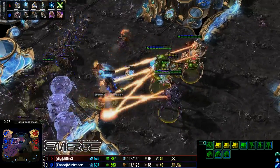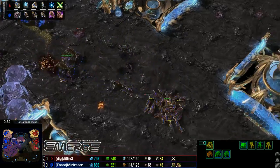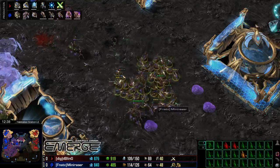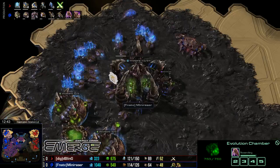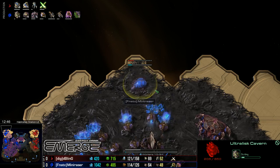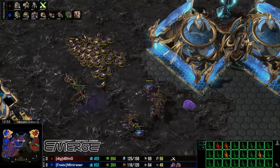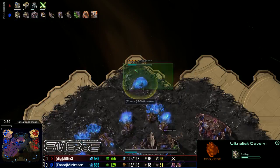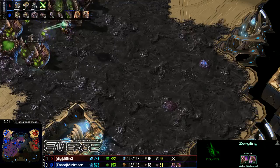We have a bit of an engagement here — a couple of Infestors actually getting caught. The Colossi will be forced to recall out. One or two Sentries did go down before the recall registered. These Lings getting in on the action straight away. Three Colossi are out so far, but the problem is the Ultralisks Cavern is on the way. There's no real Immortals, but there is a second Robotics Facility finishing up, and now we are starting to see Immortal production — this is essential.